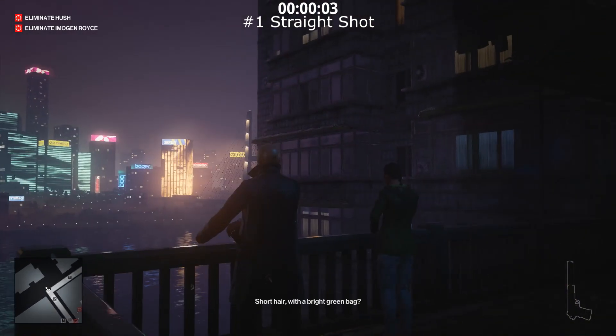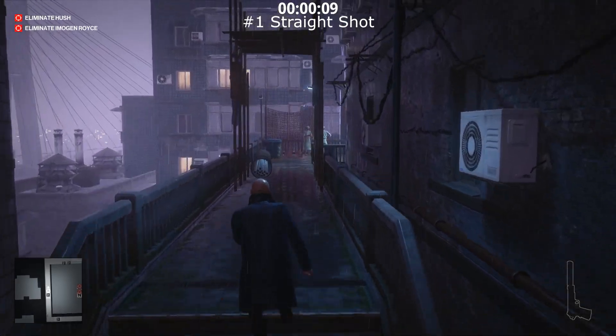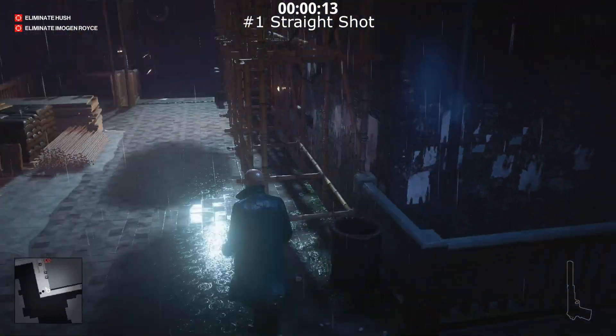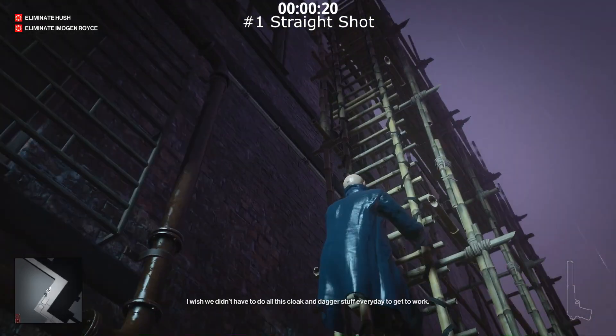As soon as the mission starts, make your move. We're going to start with the Straight Shot achievement first. Make your way through this walkway over here, and as you turn right you will see a bamboo ladder — two of them. Take the one on the right and that's going to get you to the ceiling of this building.